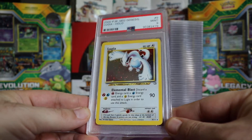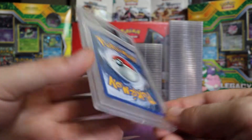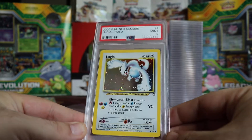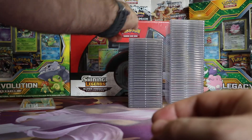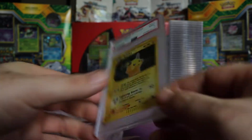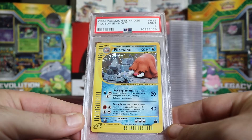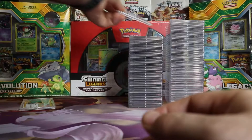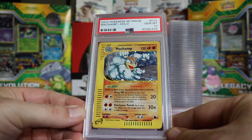Next we have a Mint 9 Neo Genesis Unlimited Lugia. Next we have a Mint 9 Sky Ridge Raichu Hollow. Next we have a Mint 9 Sky Ridge Piloswine. Next we have a Gem Mint 10 Sky Ridge Machamp Hollow — I believe this is my third 10 of this hollow card. Pretty good.